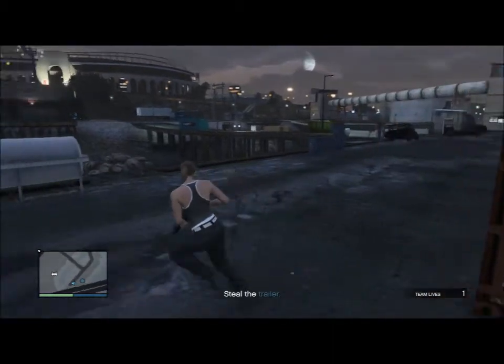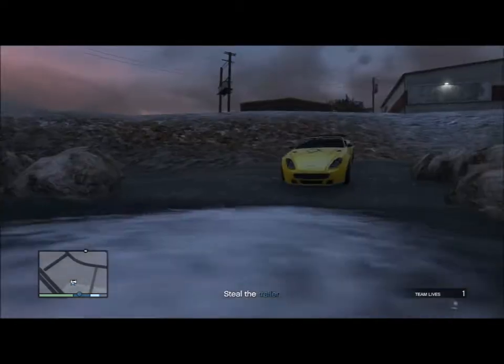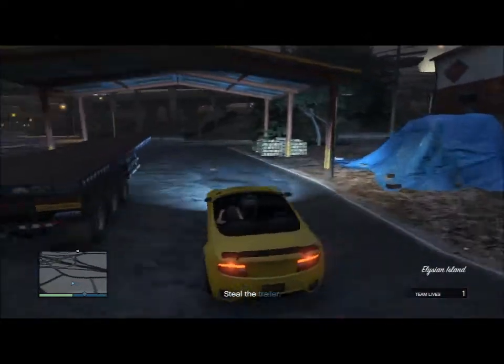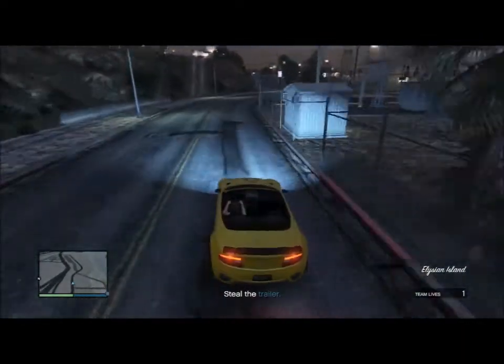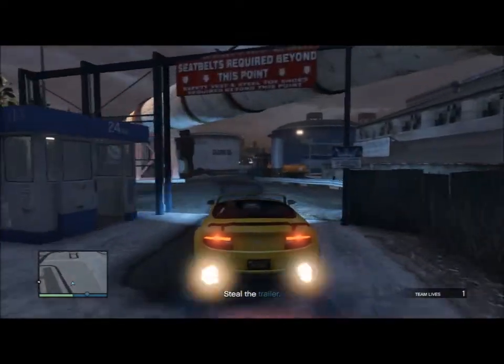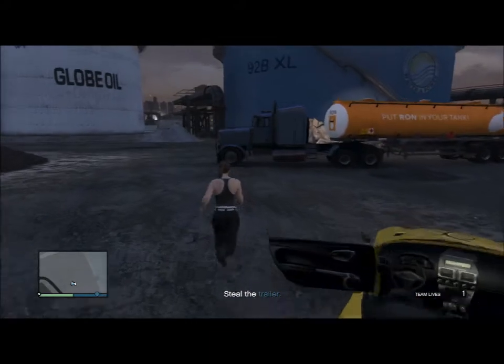Very graceful. The truck is over here through the security door. Now, in order to detach the oil, all you want to do is press right on the D-pad. And that should do it.